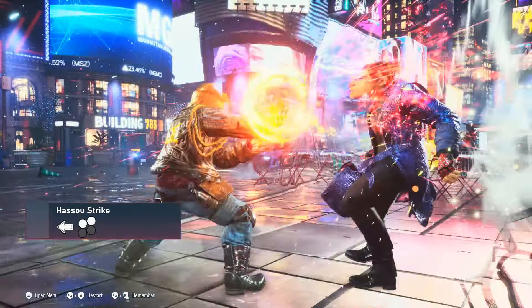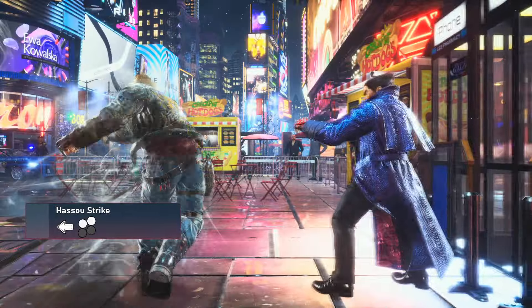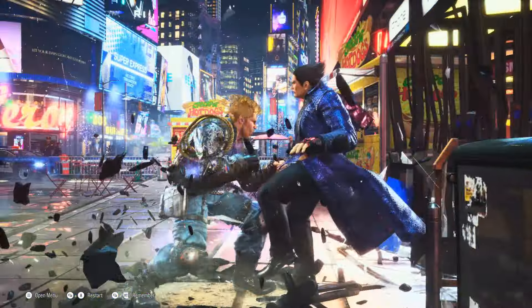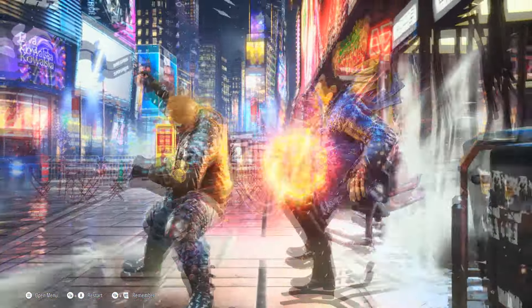And if the opponent thinks to get out by mashing quick pokes, Paul can shut that down immediately with his safe high wall-splatting power crush. These are just some of the tools Paul can unleash in these situations, making his wall pressure absolutely insane.